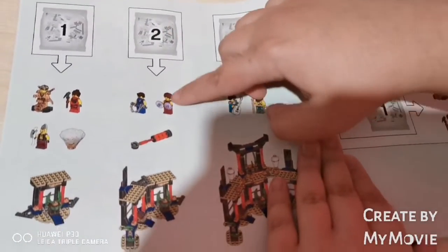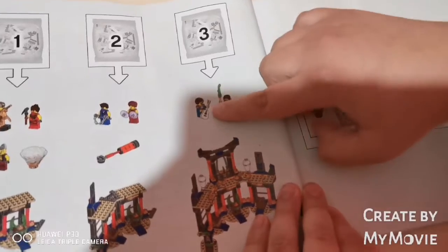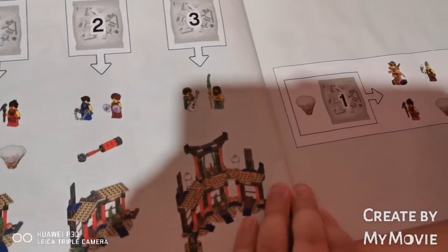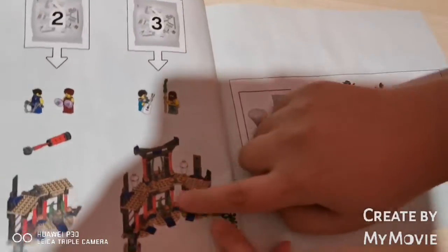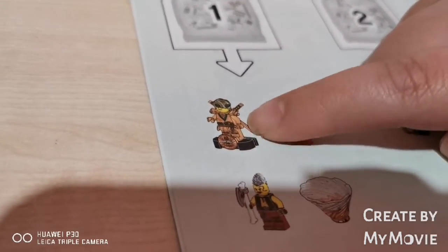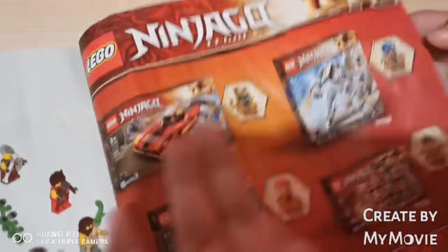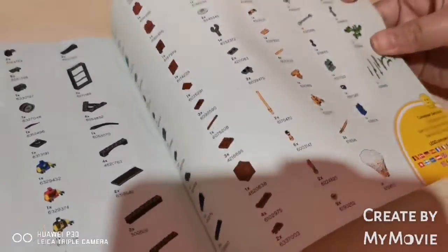Then you get Jay and Gravis, and then the spinjitzu part for it. And then you get Jacob and Bilabo in this one, and that completes the set. I can't wait to build Lloyd because I think he's my favorite character! Here's all the other sets you can collect. I'm trying to collect Nia as well because she's also my favorite character.